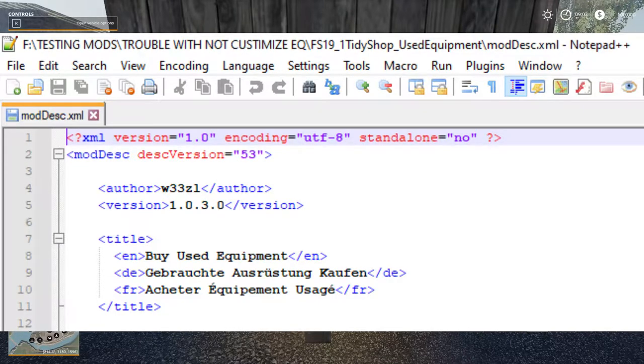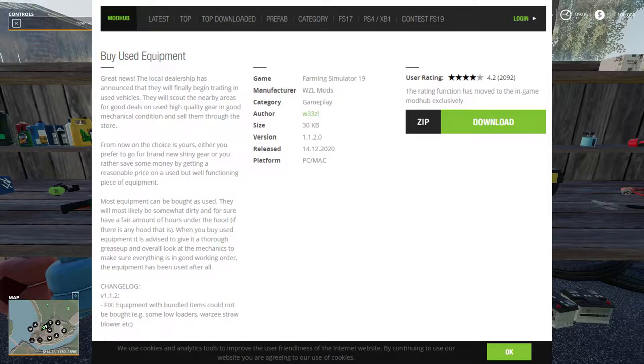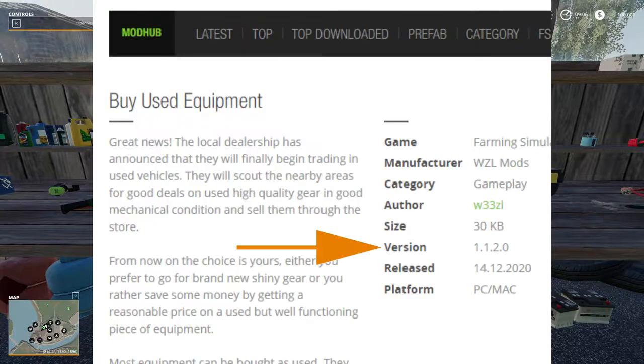That's what it's named. You can see it right here — Teddy Shop Used Equipment mod. I got version 1.0.3.0, I call it 1030. The next one I'm gonna show you is on the in-game mod hub, and you can see Buy Used Equipment — it's the same one, but right here you can see version 1.1.2.0. I had the 1030, so this is an updated version, 1120.